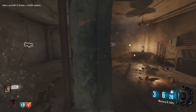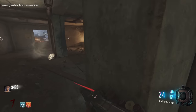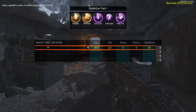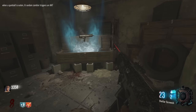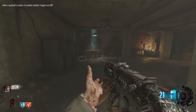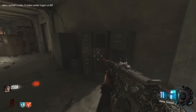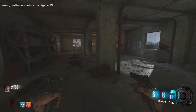Let's spin the box — I'll swap out the Mustang and Sally if needed. The Thunder Gun is on this map so if we could get that, that'd be cool. I'm gonna spray with the Mustang and Sally — oh, a nuke! Please just end the round, and it did! New modifier: when a gumball is eaten, a random zombie triggers an AAT. Let's spin again — come on, give me a Thunder Gun or Ray Gun. ICR — not bad but I'll pass. Oh, a Ray Gun! Let's go! Now I have double splash damage weapons.